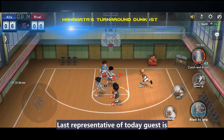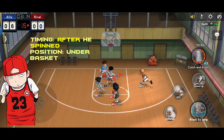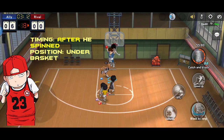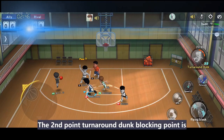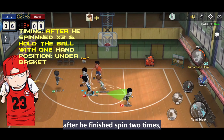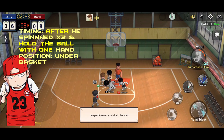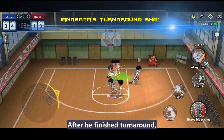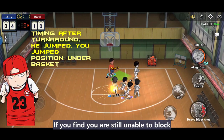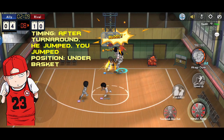Last representative today is Hanagata. His first turn around dunk blocking point is when he finishes the turn around, then block. The second turn around dunk blocking point is after he finishes spinning two times and is holding the ball with one hand, then block. Next is his turn around shot — after he finishes the turn around, he jumps and you jump.